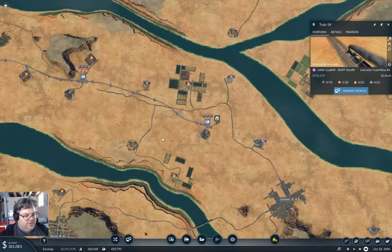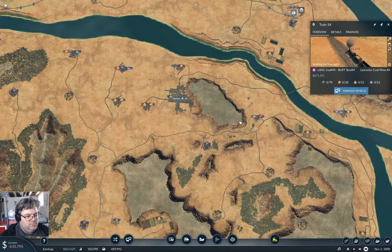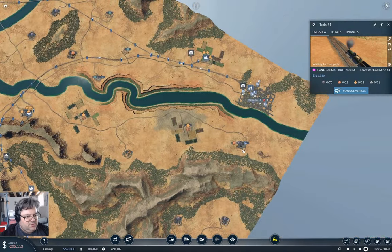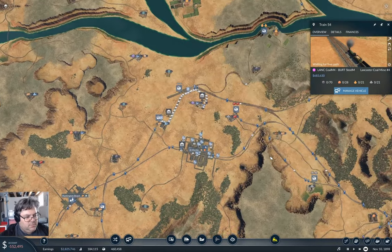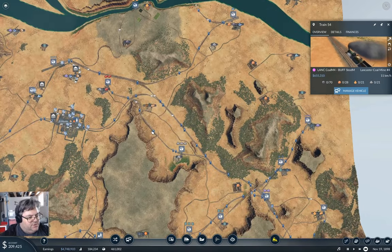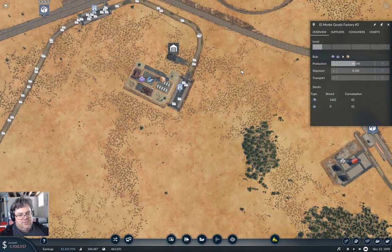I can close that and go look for Ann Arbor — we're over at El Monte and Centennial here. We could do a delivery into Buffalo here — that could work, that would get us fuel and goods.